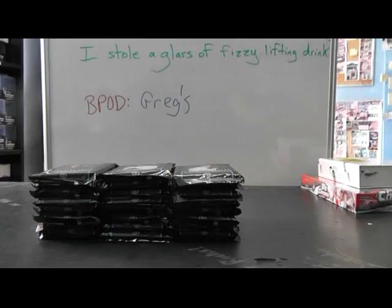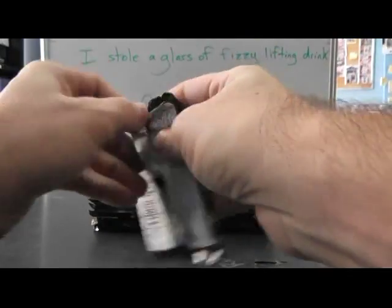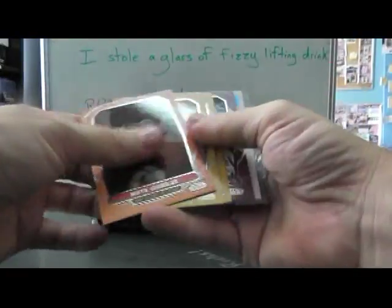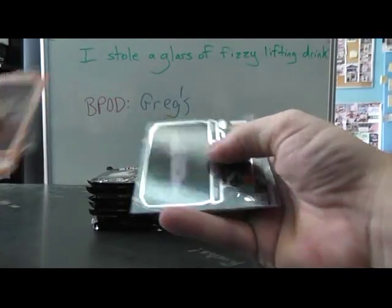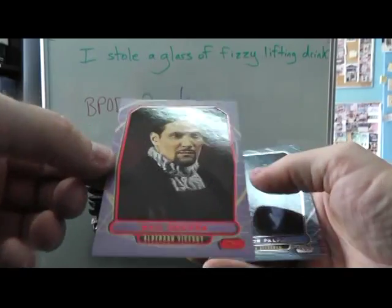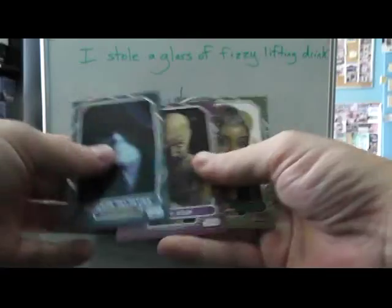There we go. We'll look for the serial numbered hits, autographs, sketches, etc. Here's a blue one — Creatures, Debok. Here's a red numbered at 35, that's Jimmy Smits' Bail Organa. That one's at 35.